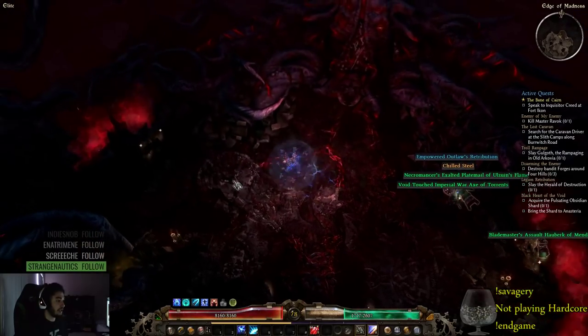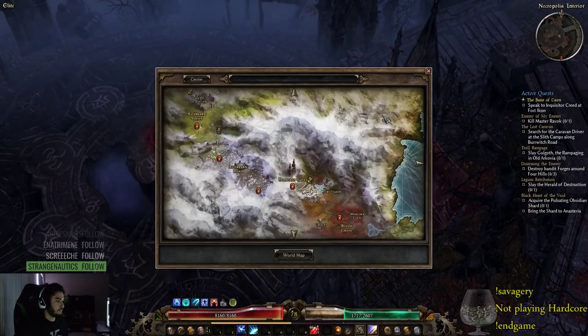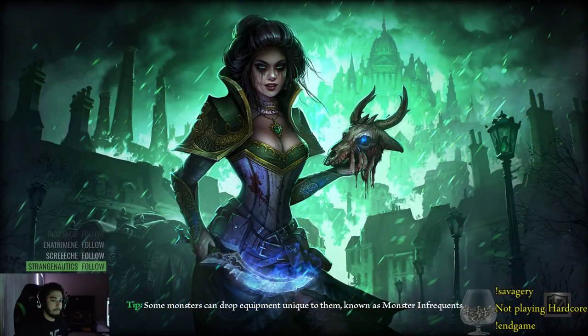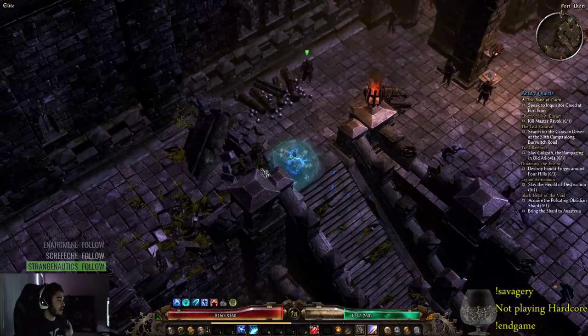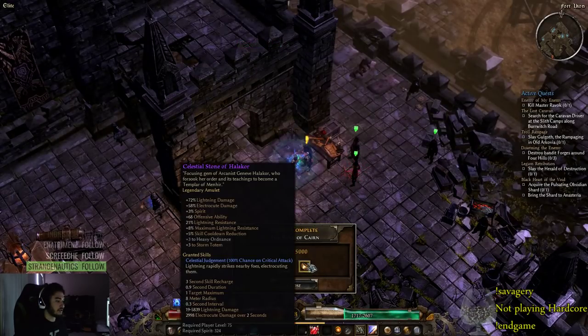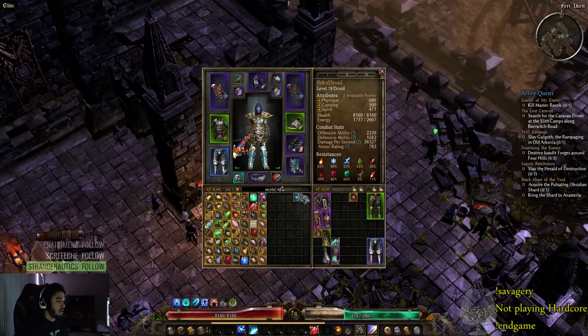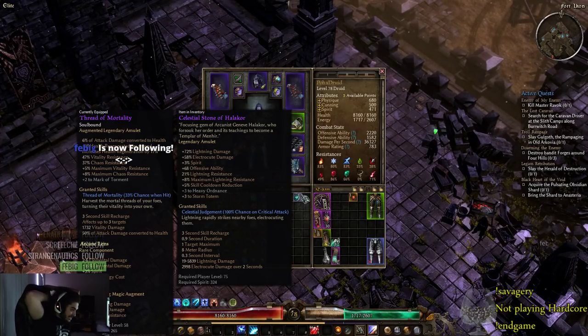On the bright side though, we do get a guaranteed legendary. And it's something super good for the build — an amulet with 72% lightning! It gives offensive ability, max lightning resistance, CDR, plus to Storm Totem, and Celestial Judgment — chance on crit that lightning rapidly strikes nearby foes, electrocuting them. Oh my, okay boys, I'm going to go nuts.